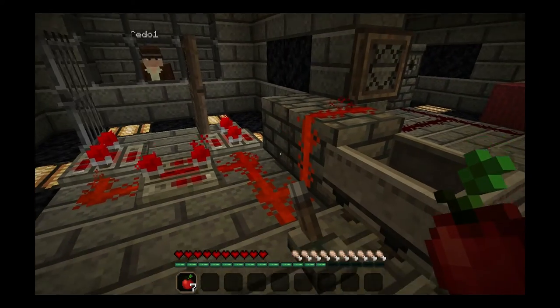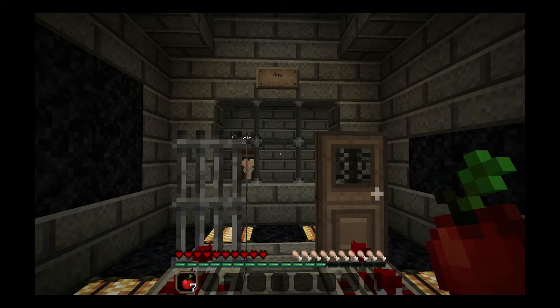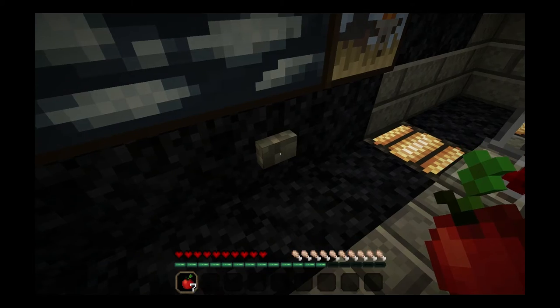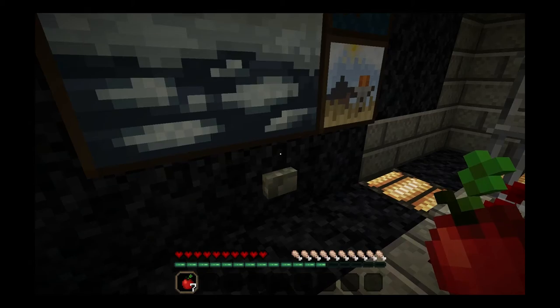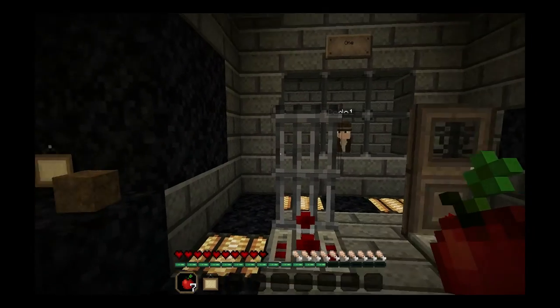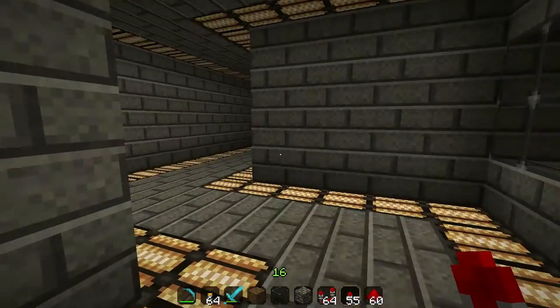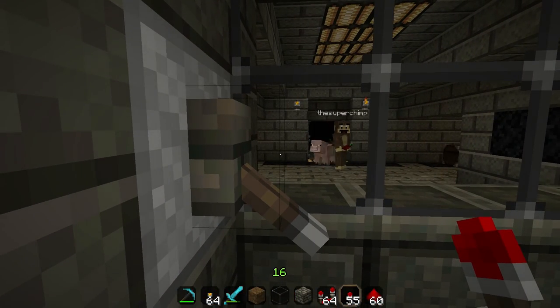Now we have only one more basic part left. You can go ahead and press the button and you will find out what the last one is. This rather ominous looking button here. And that was the last basic part of Redstone. I think I know now what happened to the previous occupant. Don't worry about that, just get going. Bye-bye, Tim. Goodbye, Cedo. And of course, to the audience, toodle-pip.